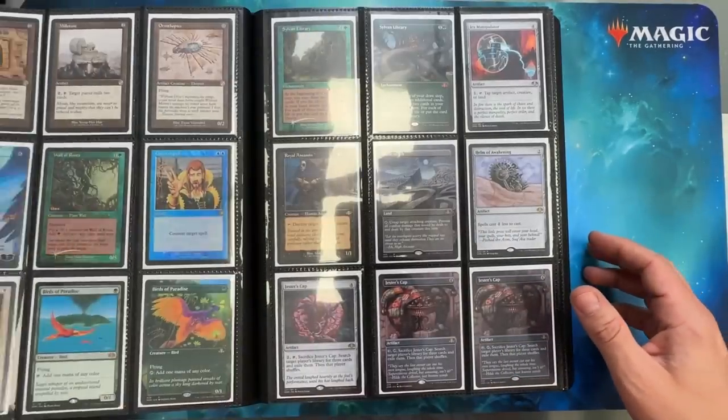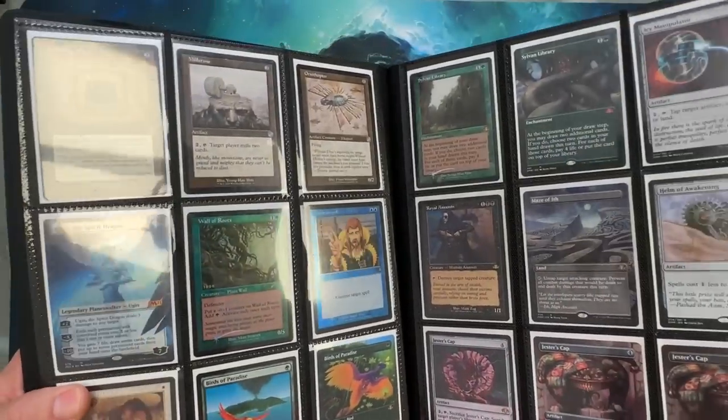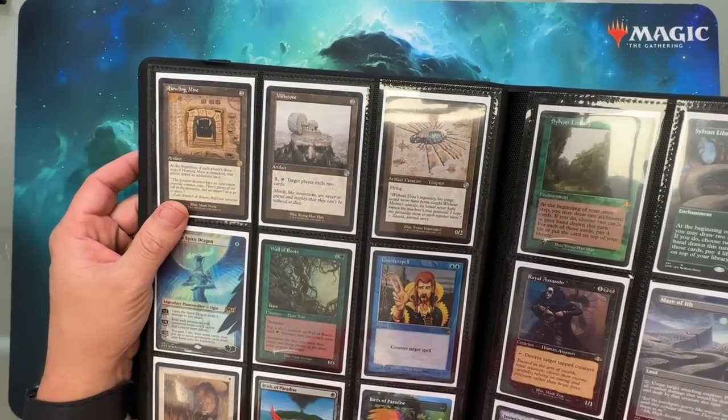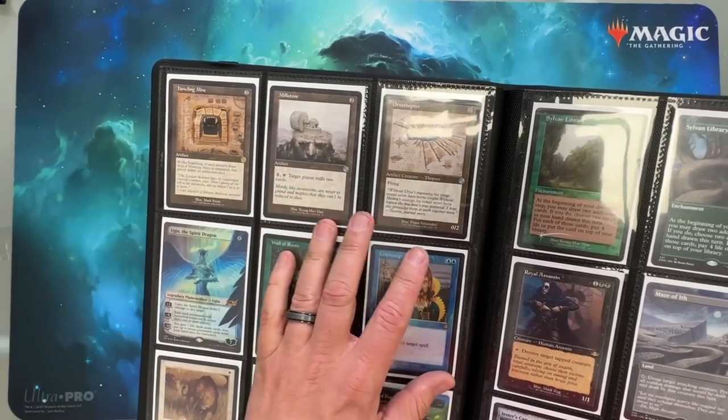Urza's Funhouse. Howling Mine. Millstone. Those just take me back to when I was playing in like 4th Edition, when I started.